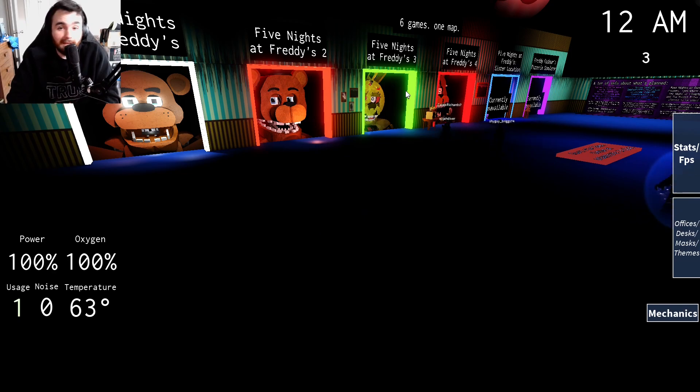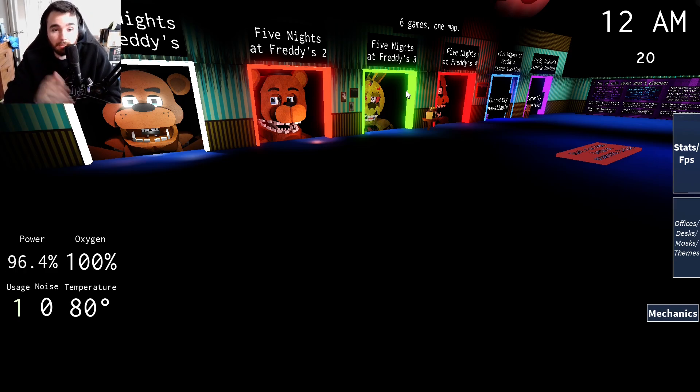That's it for Endo-1. He needs a mask animatronic — that's probably why he's getting a rework, same with Endo-2 which we'll get to in the future. He's pretty hard to get a kill with, but if you can make it work, there you go — that's Endo-1. Hope you guys are enjoying the series — like, comment, and subscribe. Now I'm moving on to FNAF 2. If you missed any previous characters and want to learn tips and tricks, check out those videos. Peace out!